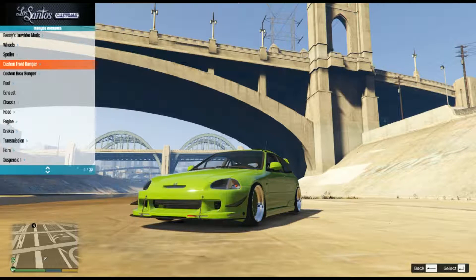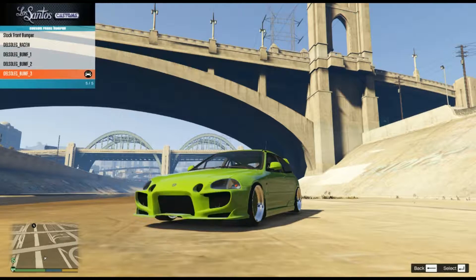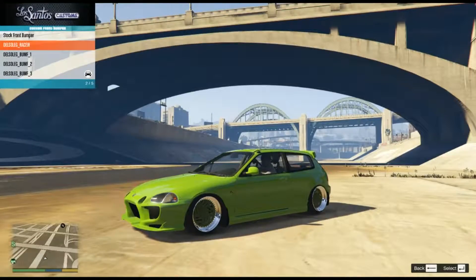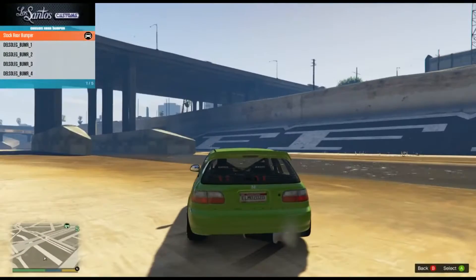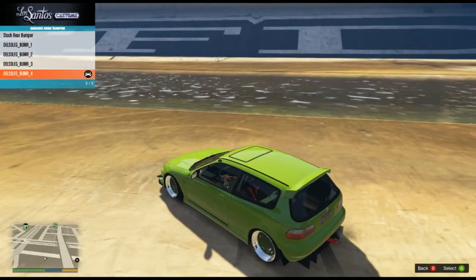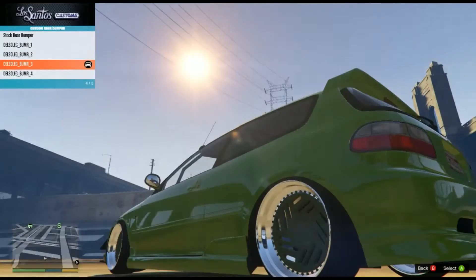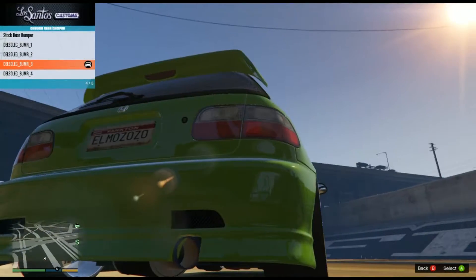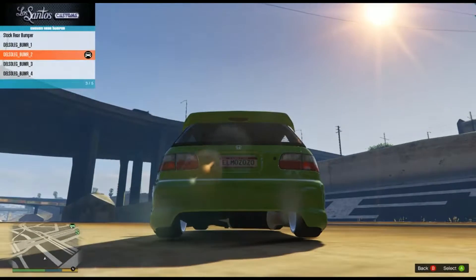So let's do the front bumper. Check it out - this one, this one, and that one. Okay, that one looks the best actually. I like the race one, so we'll keep that. But the rear bumper - we have this, that, that, and that. I'm digging this one. But that's covering our exhaust. Let me try this one - yeah, I like this one. We'll keep that one.